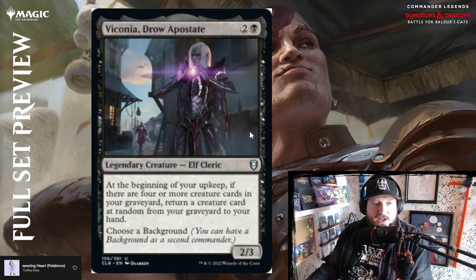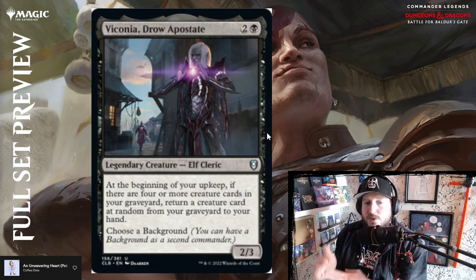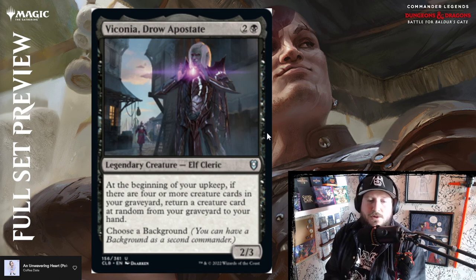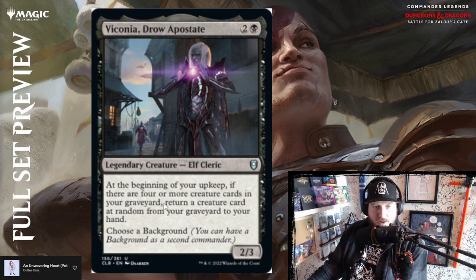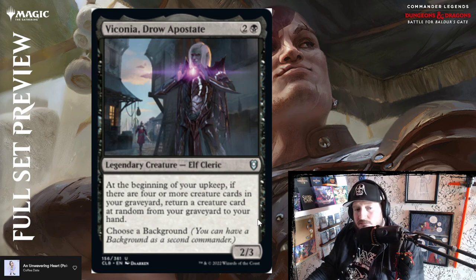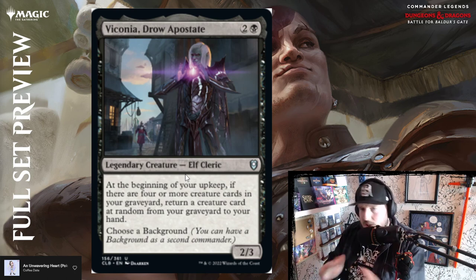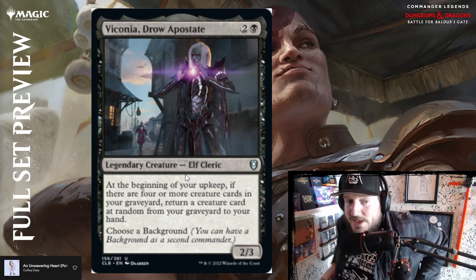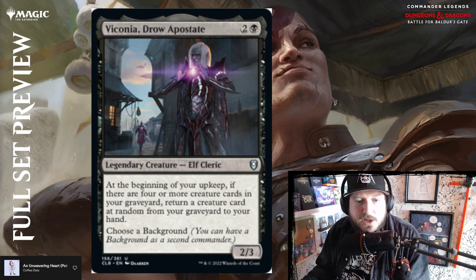Viconia, Drow Apostate — two and a black for a legendary 2/3 elf cleric. At the beginning of your upkeep, if there are four or more creature cards in your graveyard, return a creature at random from your graveyard to your hand. Choose a background. Random creature returning is fun, and it's also an elf — so in elf tribal this is an interesting include since there's lots of graveyard cycling in elf decks. Depending on which background you pair this with, Viconia seems like a pretty intimidating commander.